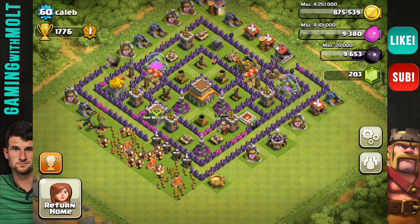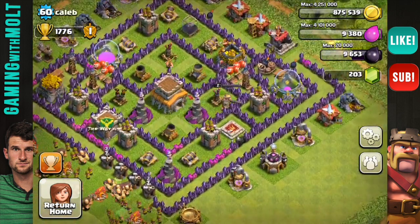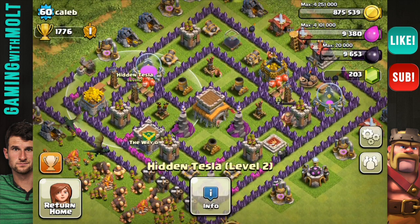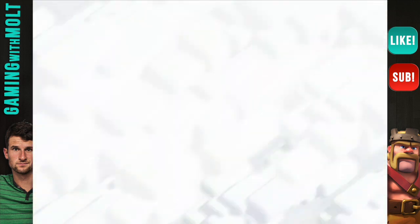You have your air defenses and mortars triangulated, which is exactly what you want. And yes, you guys may have heard a cat meowing — it was in the room with me, I just let it out. Anyway, Caleb, I like the base. Definitely upgrade your wizard towers next — that is the most important thing. Your teslas are at level 2, good job, but definitely upgrade your wizards next.